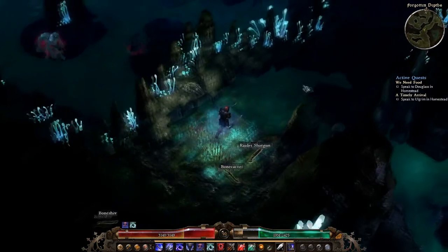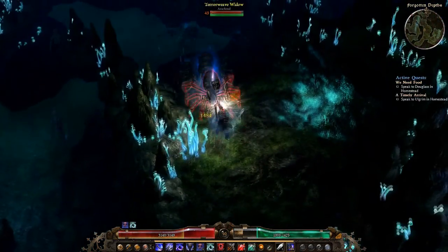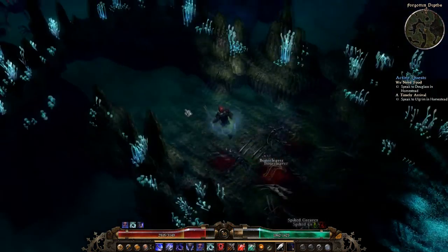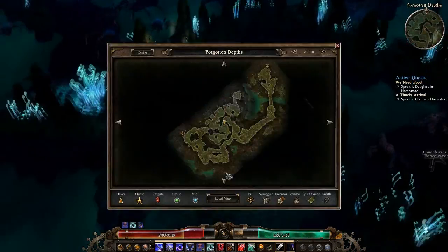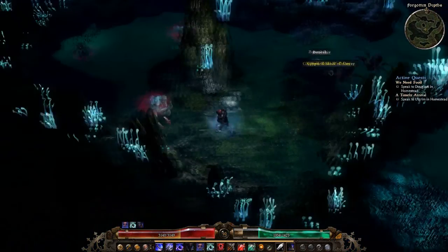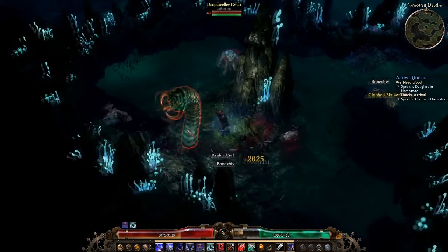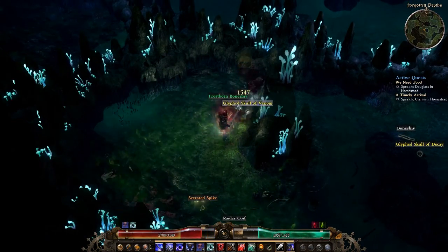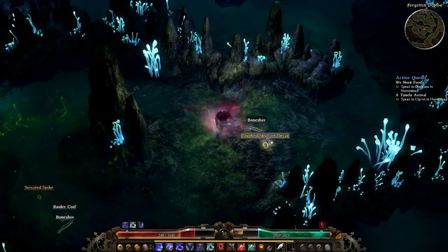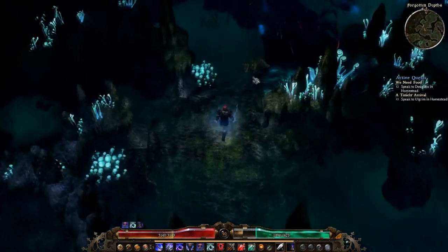I think there is a little boss at the end here, sorry if I keep going in and out of the map. As you can see it does vitality and poison damage, it's really annoying. Those guys do a poison aura — look at that. Let's go right to the end, I believe there's a boss.